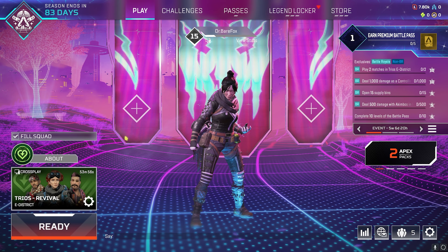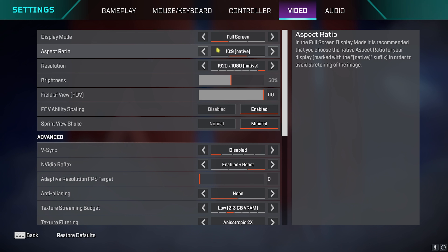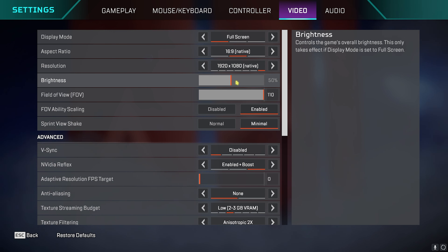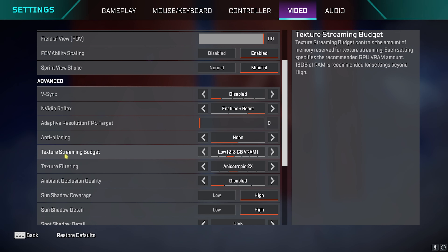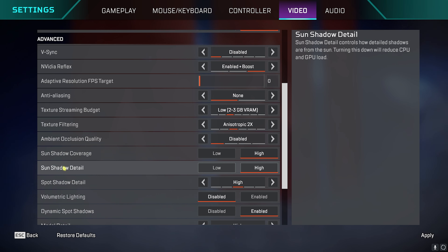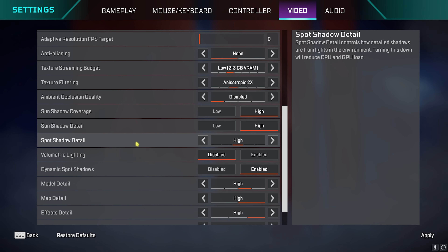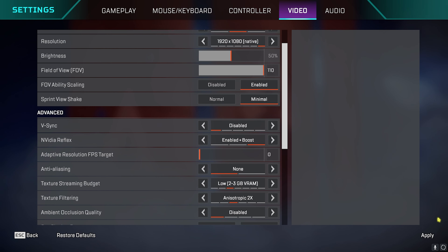Now for in-game settings. Go to Settings, then Video. Display Mode: Full Screen. Aspect Ratio and Resolution: native. Brightness: adjust to your monitor. FOV: 110, both enabled. VSync: off. NVIDIA Reflex: Enable + Boost. Anti-Aliasing: None. Texture Streaming Budget: Low. Texture Filtering: Anisotropic 2x (or Bilinear on very low-end PCs). Ambient Occlusion: Disabled. Sun Shadow Coverage and Detail: High. Spot Shadow Detail: High. Volumetric Lighting: Disabled. Dynamic Spot Shadows: Disabled. Model Detail: High. Map Detail: High. Effect Detail: Low. Impact Marks: Disabled. Ragdolls: Low. Click Apply.